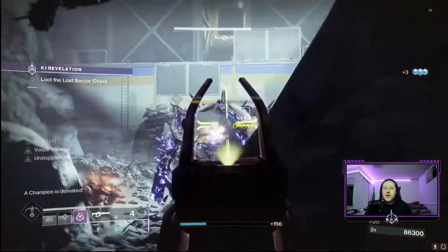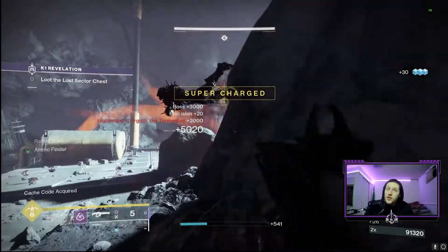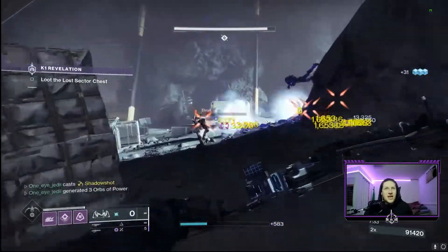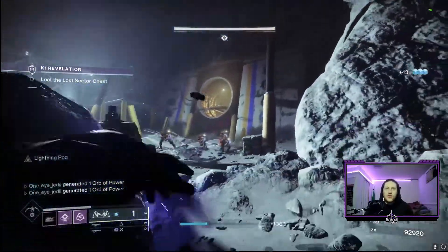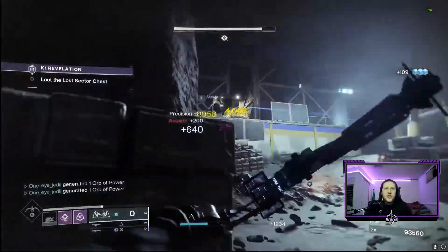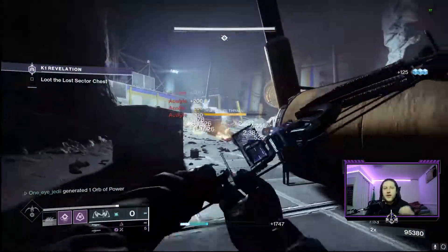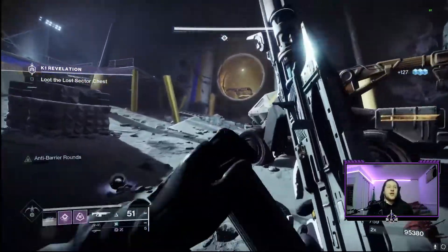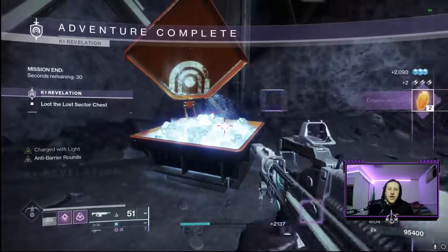And that's it — you're done with the lost sector. Nothing too crazy, just cruise through it and you've got your exotics and hopefully a solo flawless. Hopefully this helped you guys get that exotic loot before Witch Queen. Grab all the armor you need and some god rolls — this week it's dropping arms for me, but it rotates. Thanks so much for watching, the support means a lot. Lots of content to cover before Witch Queen and especially once it drops, so I'll catch you guys in the next one — peace.